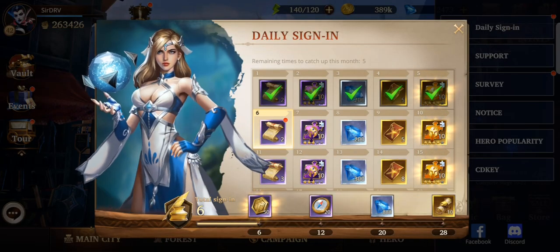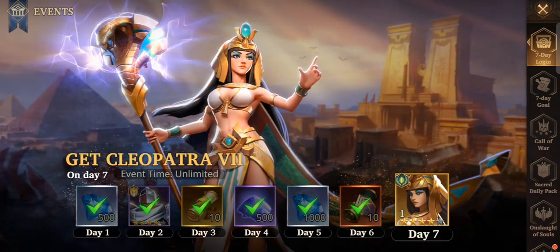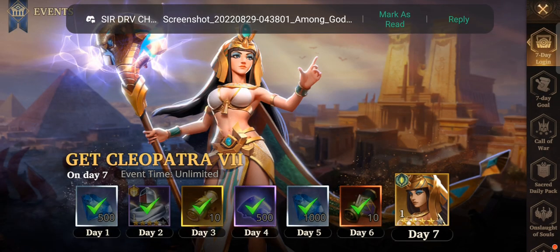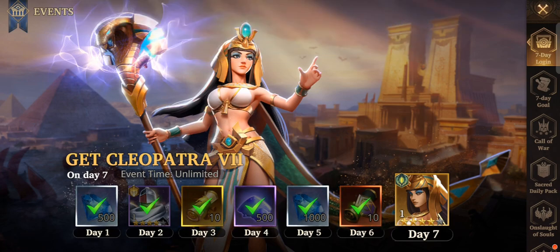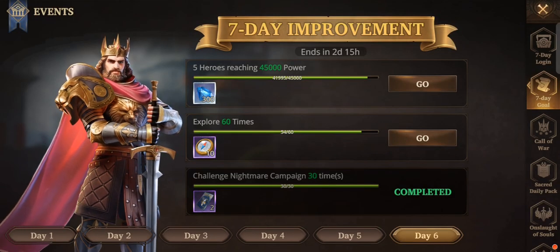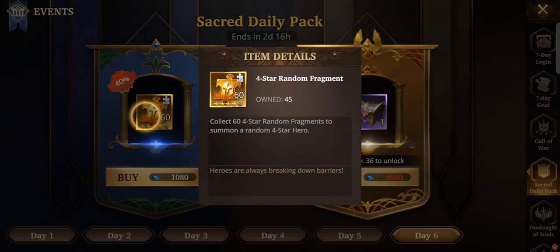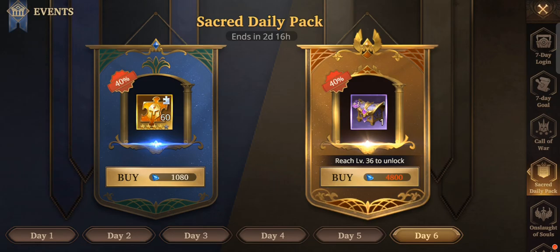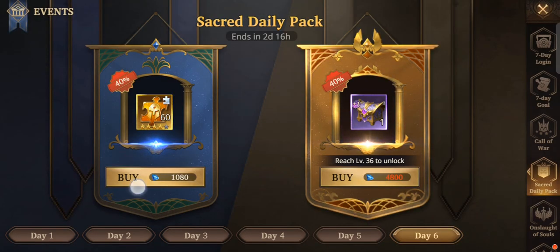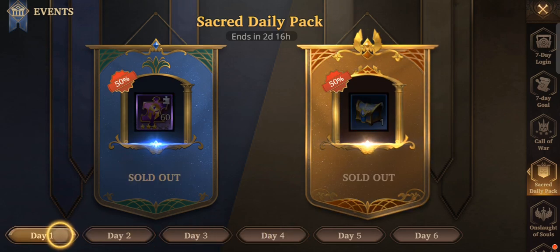Good morning guys, it's Sir DRV again, welcome back. This will be our sixth day on Among Gods. We will be doing some summoning today. On day six you get free tickets for selectable faction, and you can gain a lot of compass for the tour token. Also make sure to buy the 1080 gems pack for a six-star four-star hero.